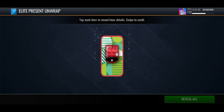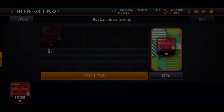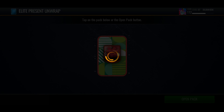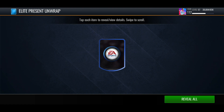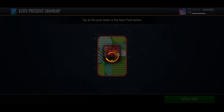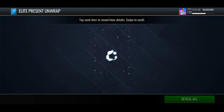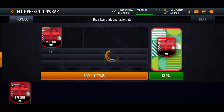Come on, can we get another good pull here? We're down to the last five presents — can we improve on that 112? I don't think so, but maybe we could get another 108. We get a blue jersey. Come on, give me something good.